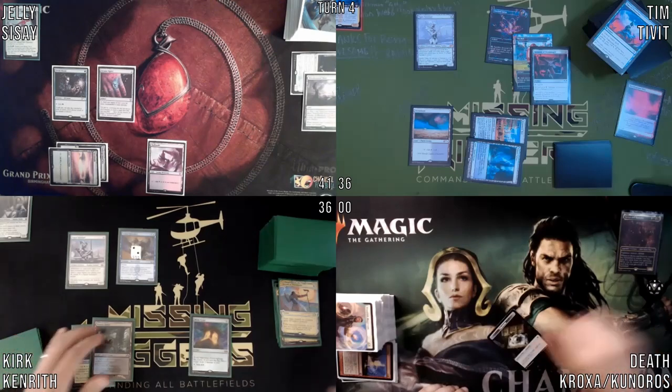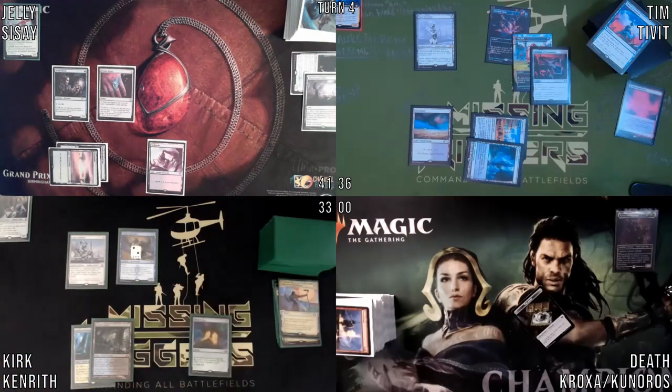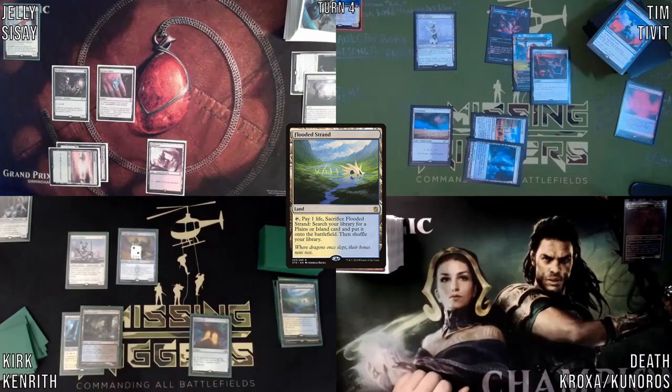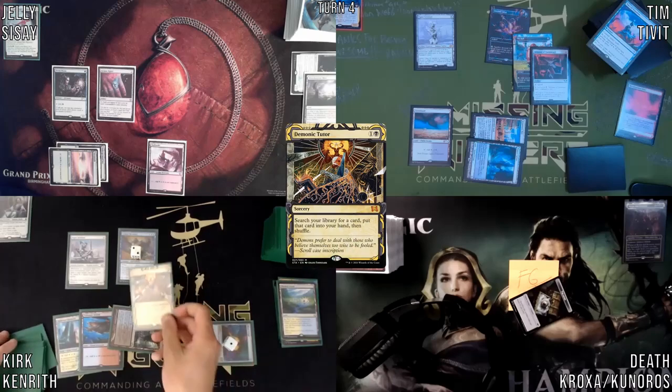I will concede the game and pass my turn. Untap, upkeep, roll for the Crypt — odds damage. I'll take three. I screwed it up, I messed it up.